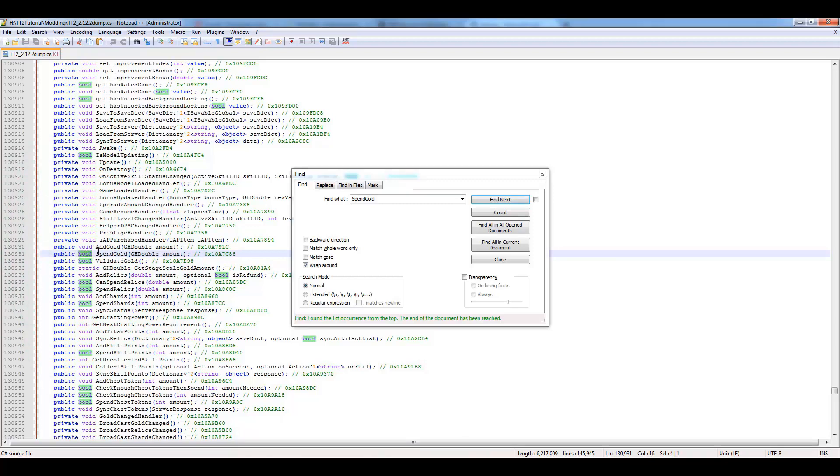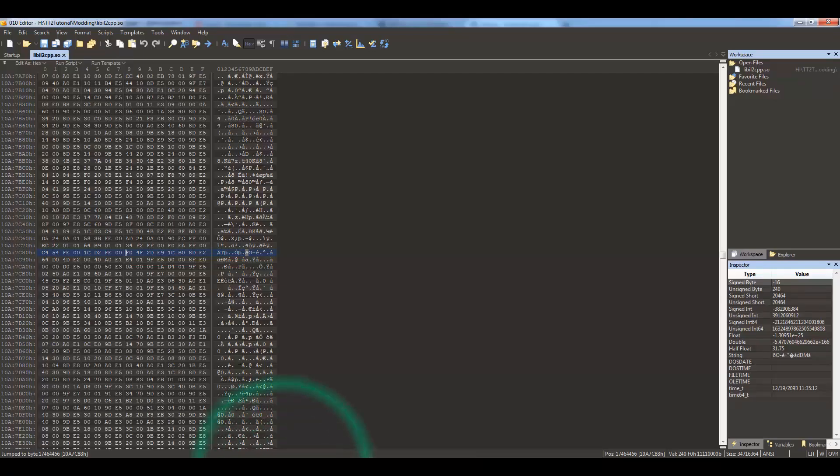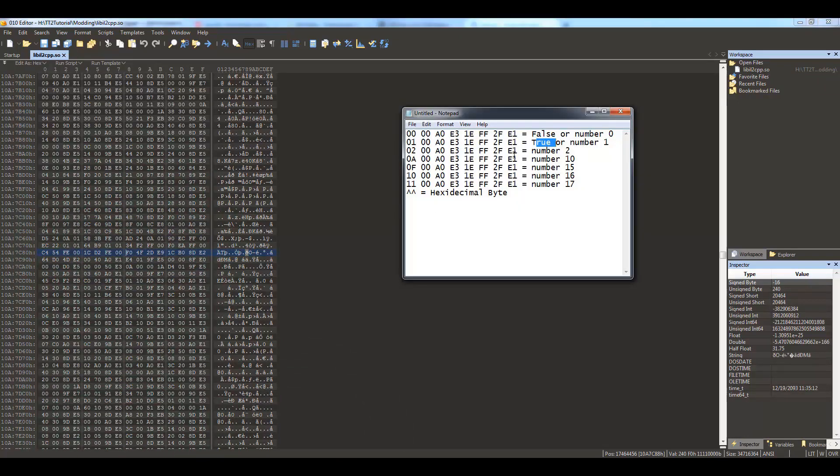The thing we want to do is make this value true. Just a couple basics: 'bool' is a boolean — a boolean is basically a check for whether something is true or false. 'SpendGold' is checking whether you spent gold for an upgrade. My understanding is: if it's false, it will spend gold; if it's true, the game thinks gold was already spent, so it goes through without deducting any gold.